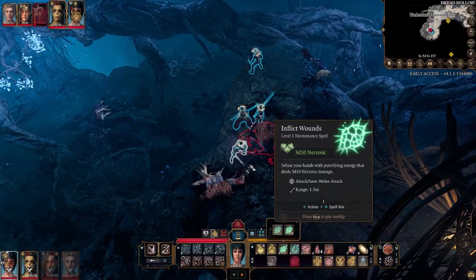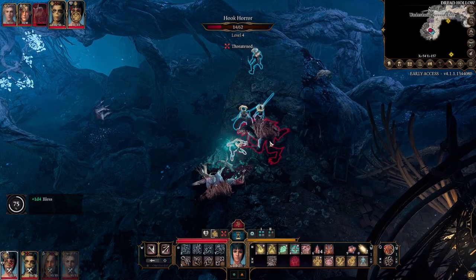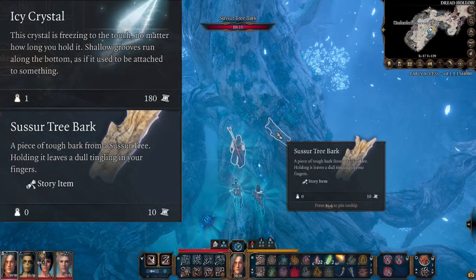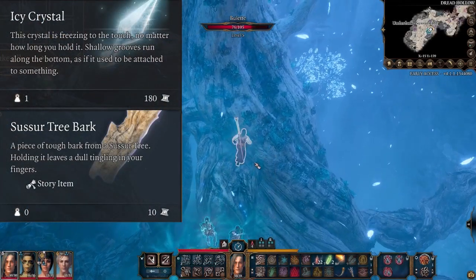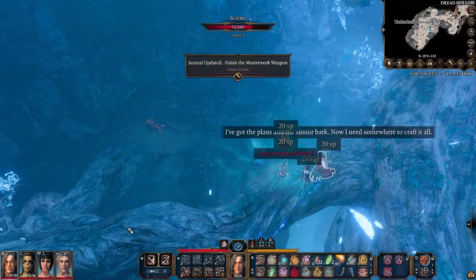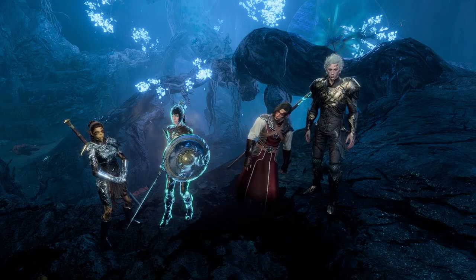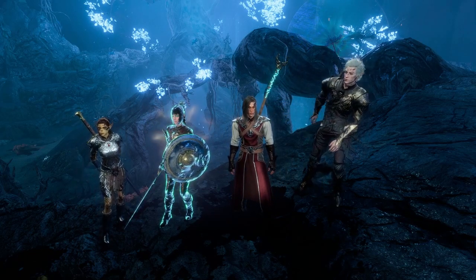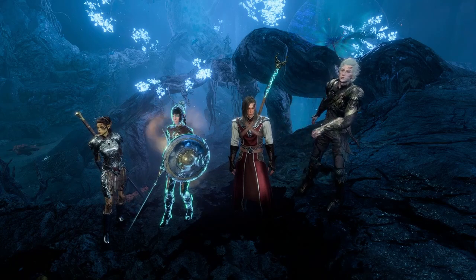But be careful, because their attacks can push you or multi-attack you if you're prone. The rewards for this fight are the icy crystal from Filro and the sussur bark from the tree, which allows you to forge a Sussur +1 weapon from the forge in the Blighted Village. Thanks for watching dudes, I hope you learned something. Have fun and have a beautiful day.